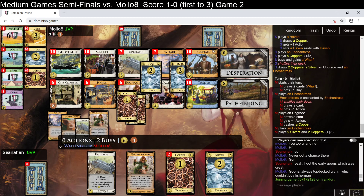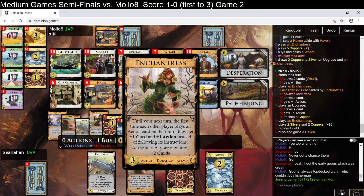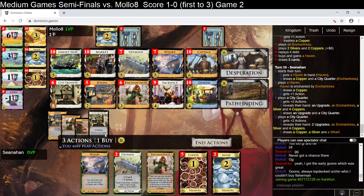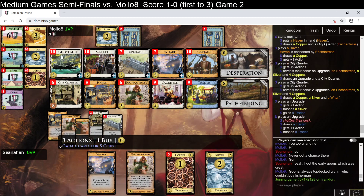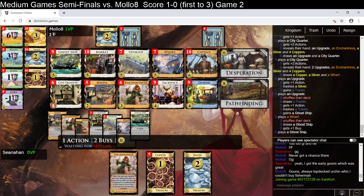The enchantress attack actually works really well with me having set aside a haven, because I'm completely happy to play the haven as a pig — you see the little pig in the enchantress, the card looks like a pig, which I think is a cute thing. So I can gain and play something. I'm going to trash this into a traitor, trash the traitor into a ghost ship, and then play the ghost ship the same turn. That felt really good.